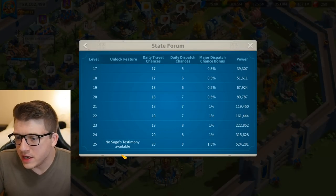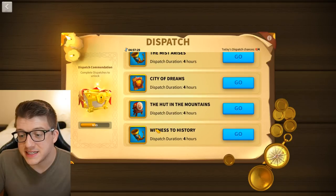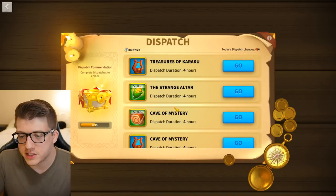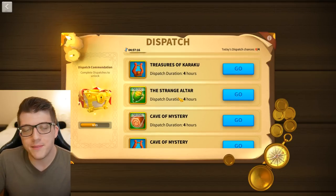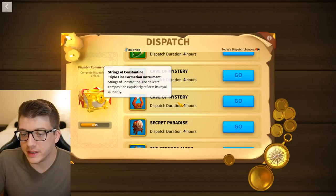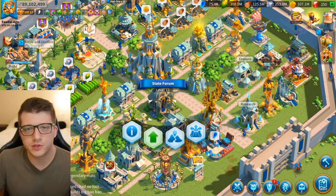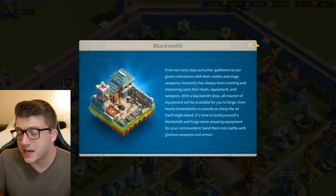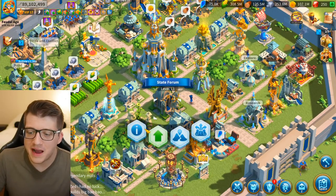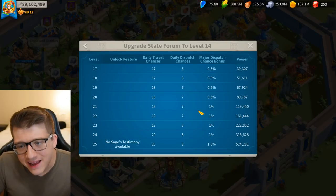I know you don't necessarily need to max the state forum, but if you do max it, you actually get a better pool of dispatch rewards. When it hits level 25, you're no longer going to see the Sage's testimony pop up in dispatch as an option. Things like food and wood dispatches are worthless — you'd never trade four hours of time for 50,000 food. So there are benefits to maxing out this building, but the fact that you need to use gems for this is just ridiculous. We didn't have to do this for the blacksmith — when the equipment system came in, you just got access to it right away.